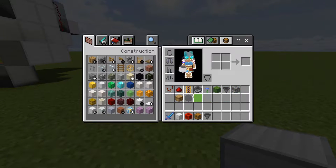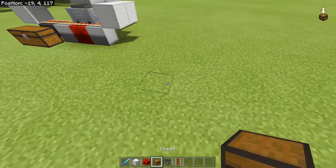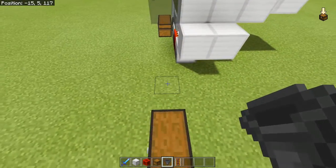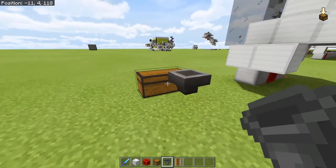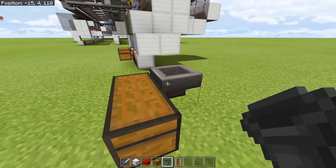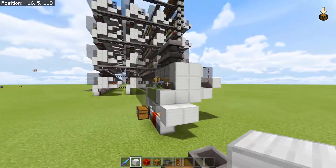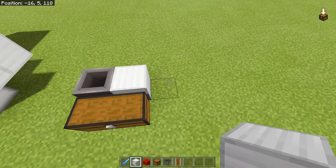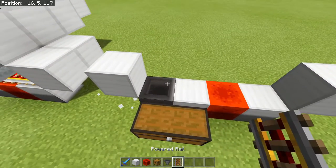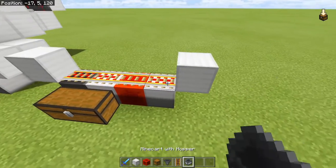First you're going to want to start with your collection — or rather your storage system. Make it however you want. Once you're done with your storage, you're going to want to draw hoppers all the way to this one right here, which will be the start of your farm. Then place a solid block, a redstone block, and then a solid block. Go up two solid blocks and break the bottom one. Place four powered rails and a hopper minecart.